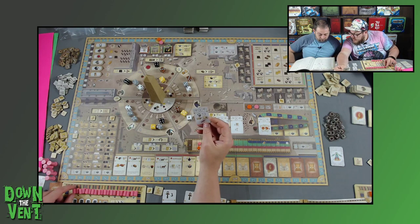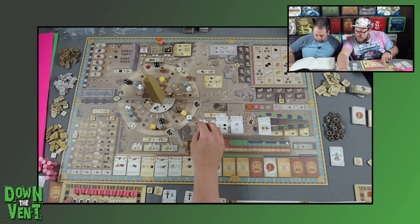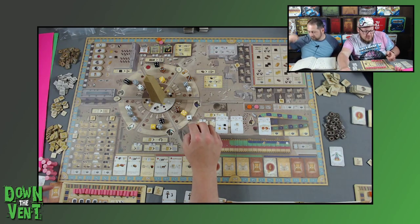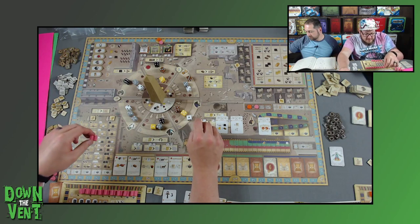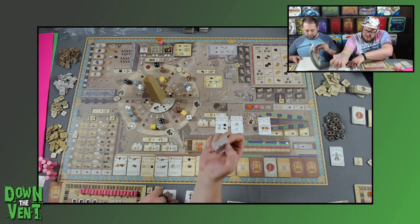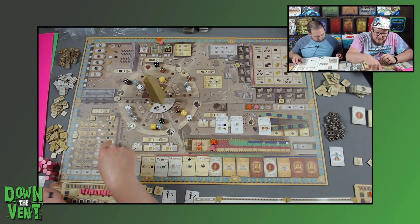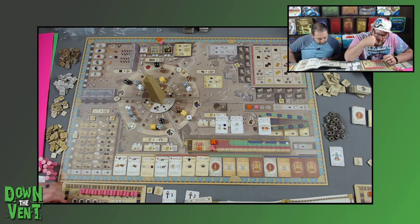So pretty much I can construct a building here in the limestone or granite area — one of these two spots — for free right now if I took this. And I'd put a building out there. Do I have to pay the cost of the bread? The card says to advance the production marker on your player board by one of each of the indicated resources. I'll also receive one of the depicted resources.